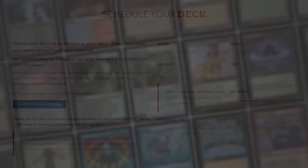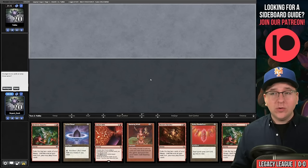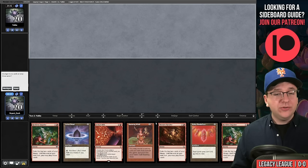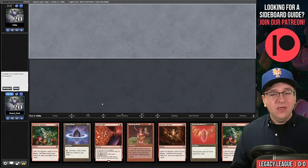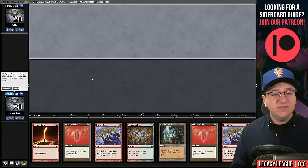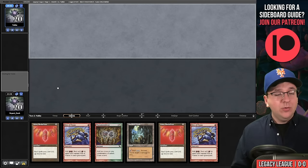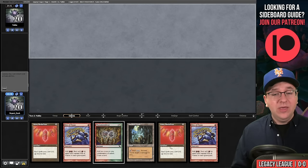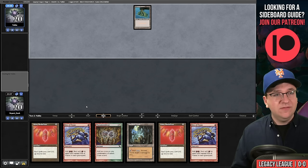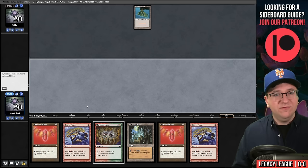Welcome to the first round. We're against Dragon's Yuki, who I believe is a blue mage. We opened a hand with triple Reckless Impulse effects but no lands, so we take a mulligan. The new hand looks pretty decent — we'll keep it and put a Seething Song on the bottom. We need a red mana source but we have Ruby Medallion, and being able to jam those versus the blue deck on consecutive turns should be decent.